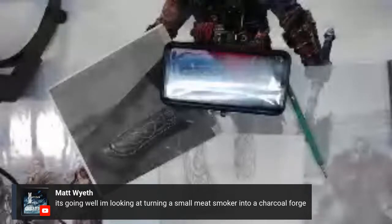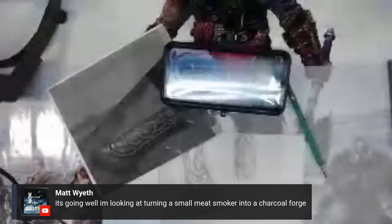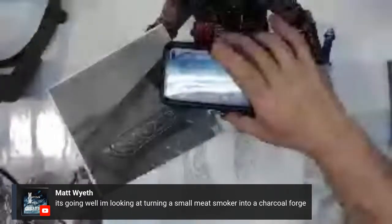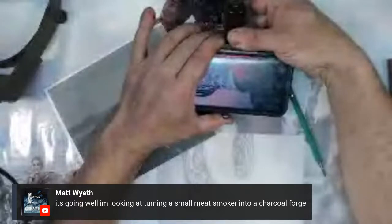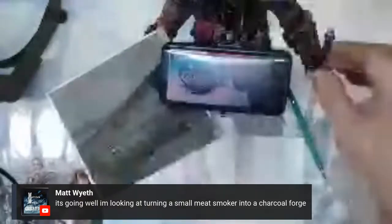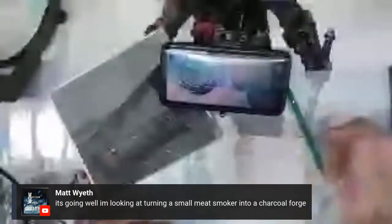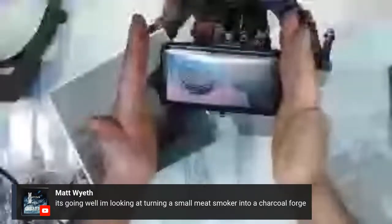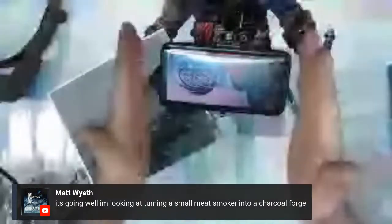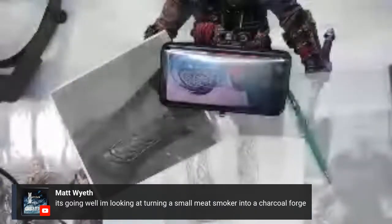Converting a small meat smoker into a charcoal forge - I wouldn't do that because then you won't be able to smoke your meat anymore. For a small charcoal forge, all you need is really the basic stuff. You can build a charcoal forge by just taking firebrick and stacking it up, doing a tuyere which is the air intake at the bottom. You can do a side blast, Japanese style, from the side - just two side walls with your blast coming in from the side. That's the most simple forge to build.